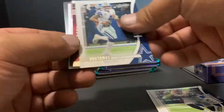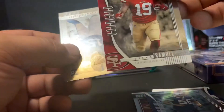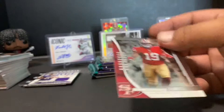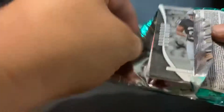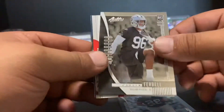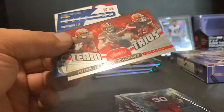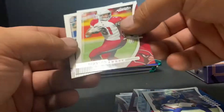JJ Watt, Dak Prescott, Larry Fitzgerald. We've got rookies: Joe Jackson, Deebo Samuel — I like that one, personal PC, putting that to the side — Paris Campbell and Anthony Johnson. Deebo is the only thing I really like from this blaster, just because it's a personal PC. Josh Jacobs is a beast. Clelin Ferrell, Montez Sweat, and a Team Trios insert of Baker Mayfield, Nick Chubb, and Odell Beckham Jr. — that's a nice little insert. Tre'Davious White, David Johnson, and Jordan Howard.